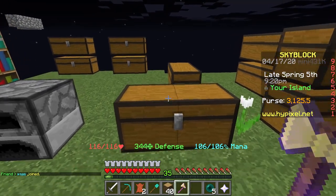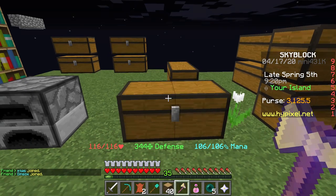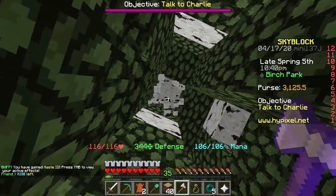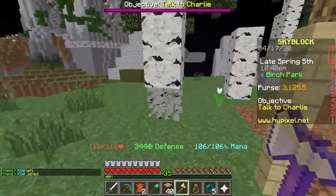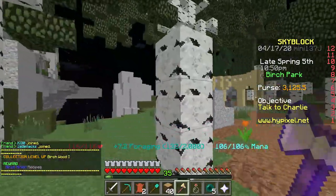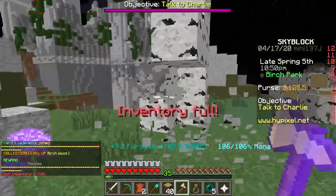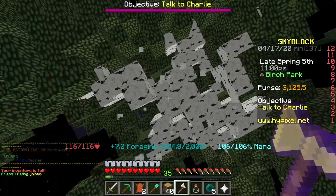The final thing I recommend you do is get yourself a Haste potion. Go back to the park, drink your Haste potion, and you will literally instant mine every single log. This is a really quick and efficient thing to do — I highly recommend getting Haste potions alongside this axe because it is really fast.